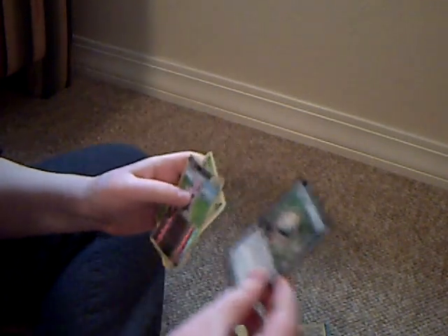Alright, so for the rares across all these packs: for Yu-Gi-Oh I got Skull Successor and One for One. For Magic the Gathering I got Seer's Sundial. And for Pokemon I got Granbull and Sunkern. Could someone post a comment and tell me if any of these are good, because I have no idea. Anyways, bye.